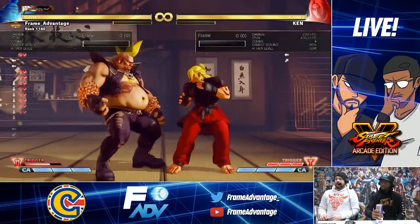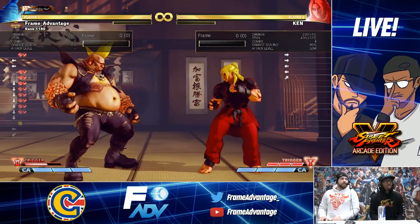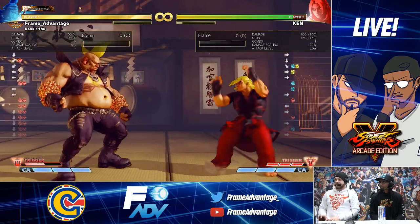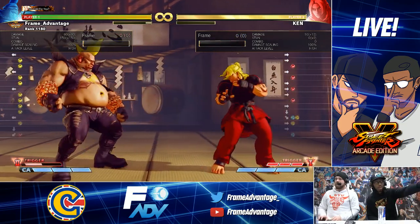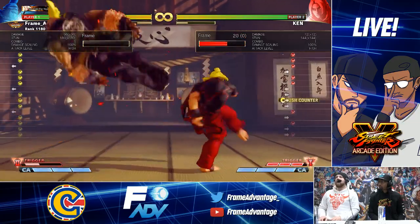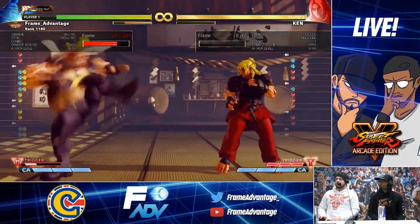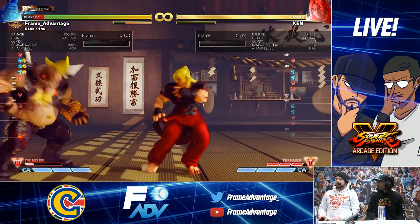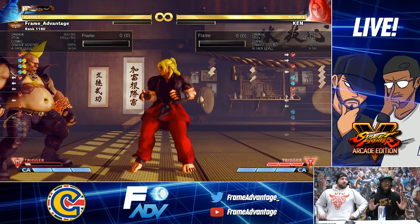We have Ken now. Standing hard kick - they expanded the hurtbox that appears before the hitbox active frames. So does that mean you can punish it easier? It might lose before the active phase. So even though it's got priority, it could still lose. So if we both did a crush counter at the same time, yours is more likely to lose than mine because your hitbox comes out a bit further.